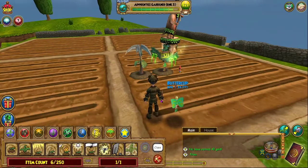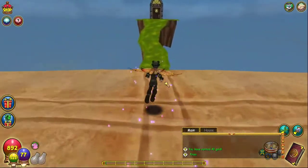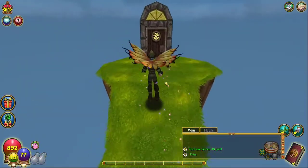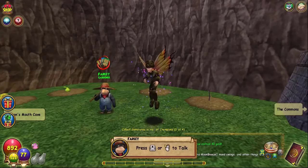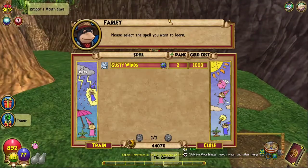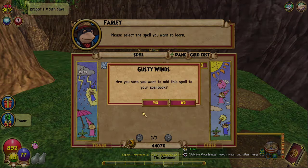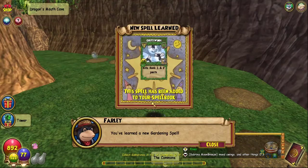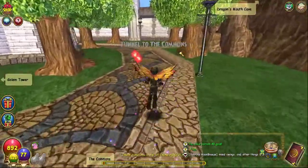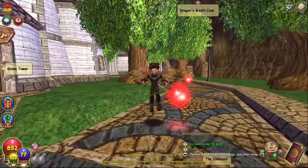Now that you're ranked three, I'm gonna go back to Golem Court to get the next spell from Farley. The spell is called gusty twins — it costs a thousand gold and you need to be at least ranked two to train for it. Now that you've got gusty twins, you can use it to kill rank one and rank two pests.